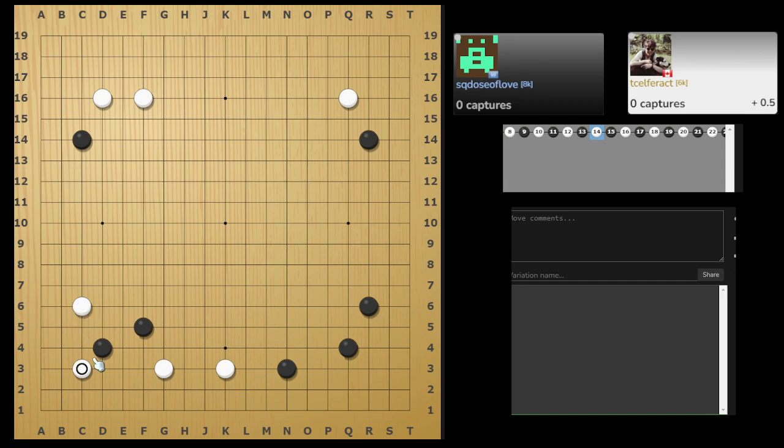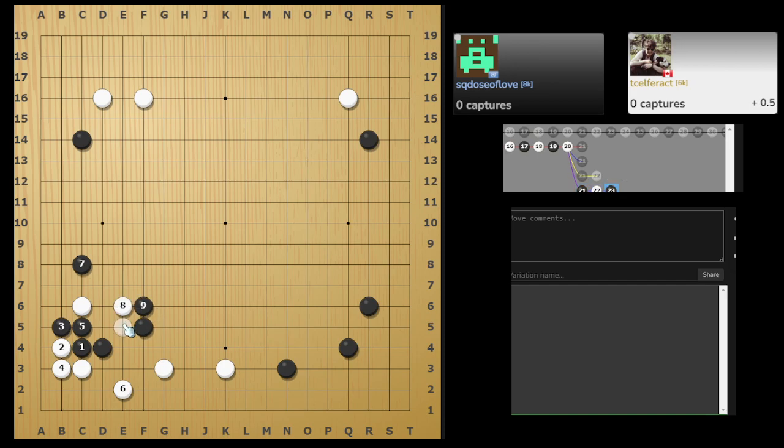When you see this kind of cross action, this is already connected. So you want to cut him off — at least exchange this one. Then something like that to really seal him off, or you can just do this and fight it out.